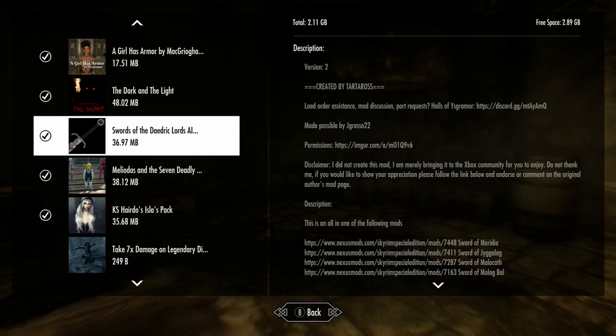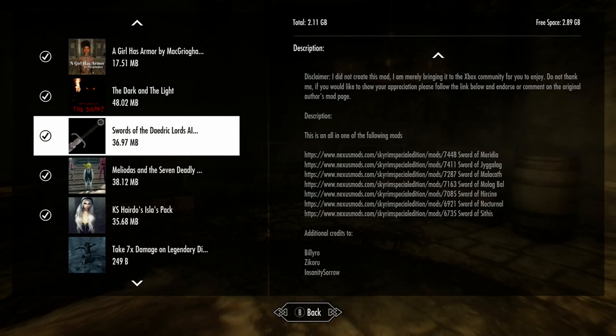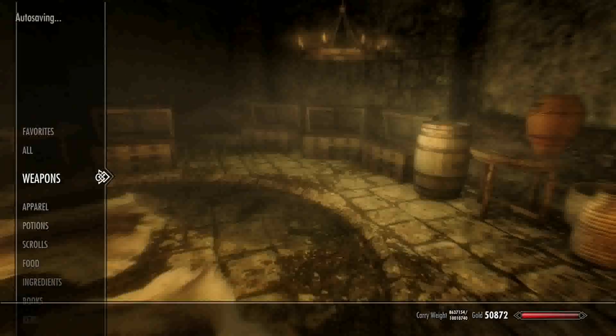Alright everybody, we're back and we're looking at these Swords of the Daedric Lords. It looks like we're gonna take a look at all of these - it includes seven mods here. Only one of them requires you to get an outside ingredient not normally in the game. The rest can be crafted with ingredients already in the game. There are two locations for the special ingredient: one is in the inventory of Mercer Fray, and one is on the table in the treasure room of the Thieves Guild.